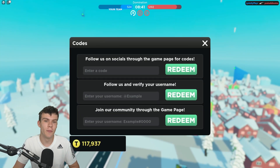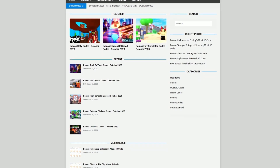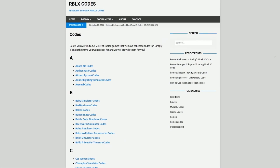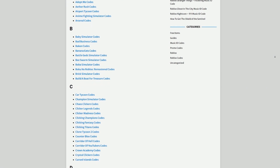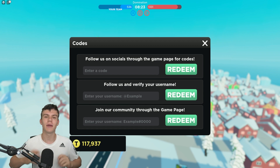Are you tired of watching YouTube videos just to find Roblox codes? I've got a solution — rblxcodes.com. On the website you can find game codes, music codes, and guides. There's tons of stuff there, covering codes for over 300 Roblox games, so if you need a code for a game, check it out.